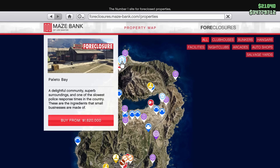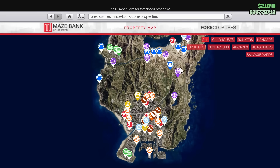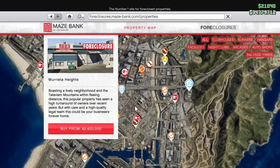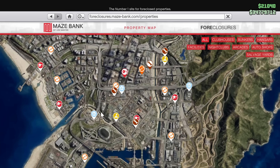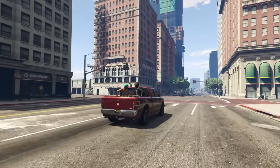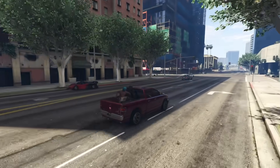You're going to enter in here and you will see that there are five brand new locations for the salvage yard. Now there are two locations that are extremely garbage - the two that are northern on the map, one in Polito Bay and one on the upper right hand side near Grape Seed. Both of those locations are really, really bad. Do not buy either of them. It is a complete waste of money.